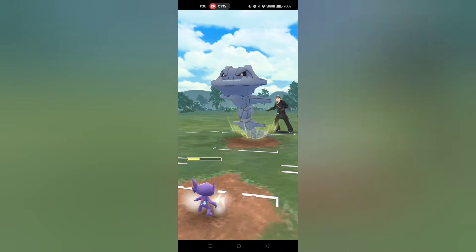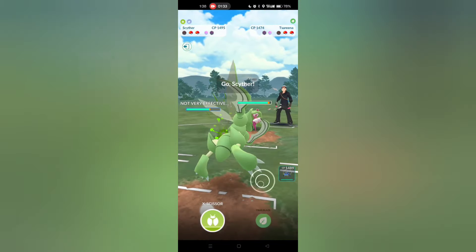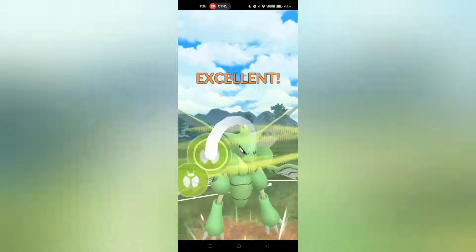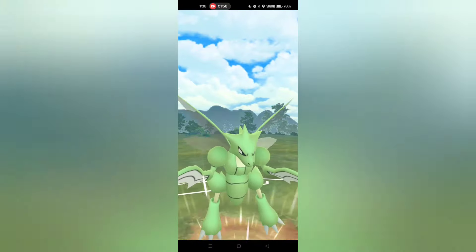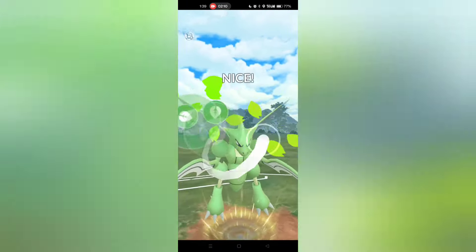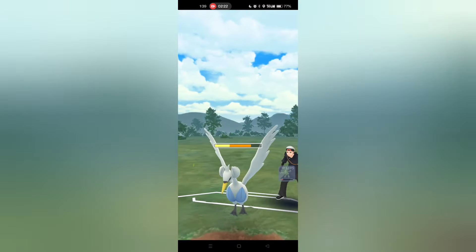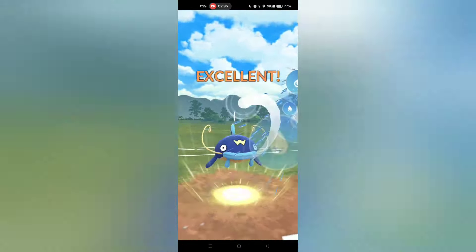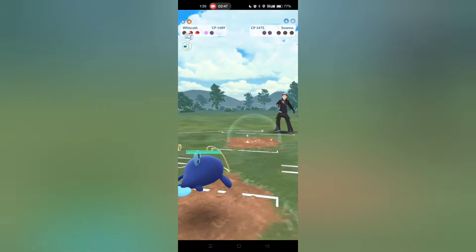I can survive another Breaking Swipe so I no-shield, get another attack drop, but still get the farm down. My opponent sends in Serena — running Razor Leaf, with Magical Leaf from Community Day. I send in Scyther. I get shielded on the X-Scissor but that means I fire off a second X-Scissor, KOing the Serena. They have Swana and as long as I land Trailblaze this should be over. The opponent gets hit with Trailblaze, then appears to exit the app — either lag or rage quit. I send in Wiscash, get off the Scald, and take the win.